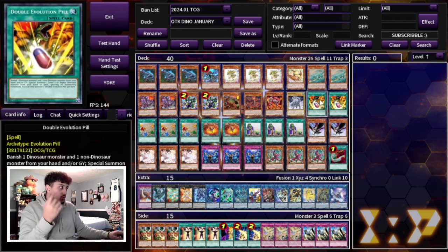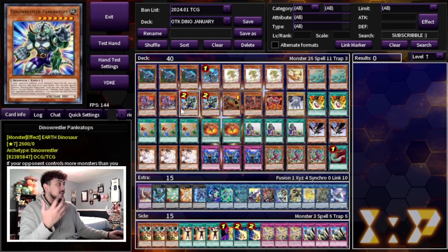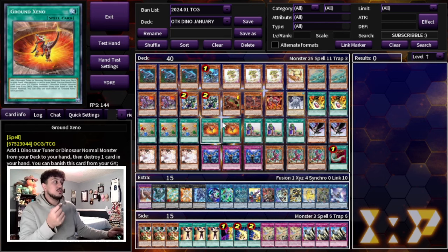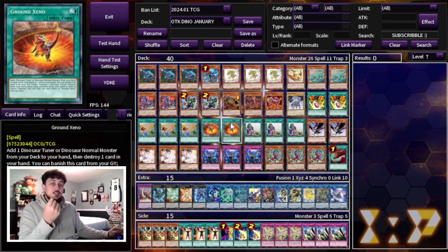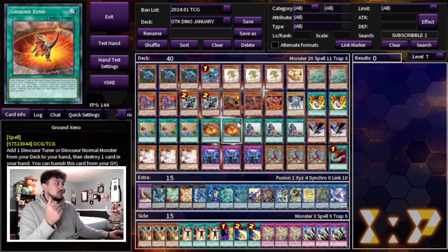We're playing two Double Evolution Pills, which are searchable off of Arcosaur if you hard draw one. Three Fossil Dig gets you to any name you need — essentially any two-card combo you want to get to as fast as possible. Ground Xeno, of course, is another two-card combo that specifically has to combo with a Baby. Ground Xeno plus a Baby is such an insane combo, which is why we're playing two. We're not playing three because this card doesn't really do anything with any of the other Dino names outside of Baby or Petite.